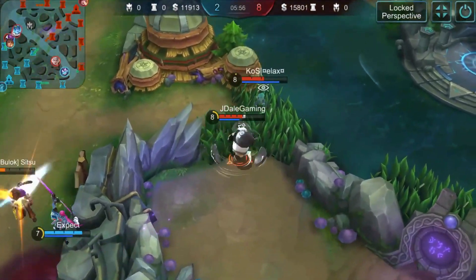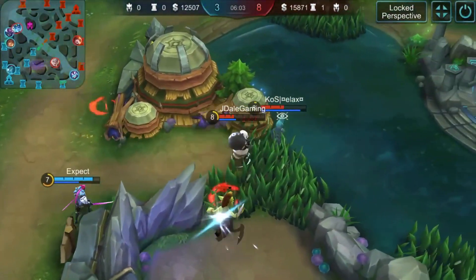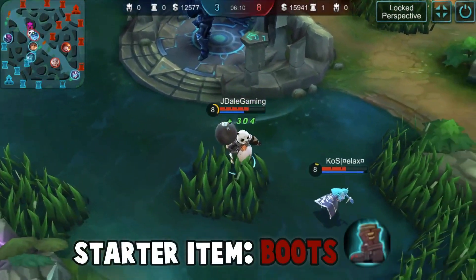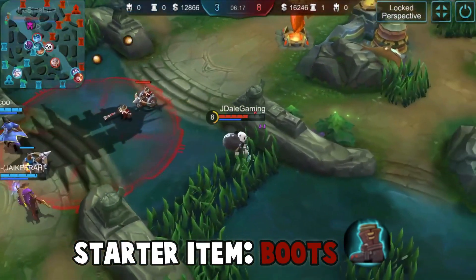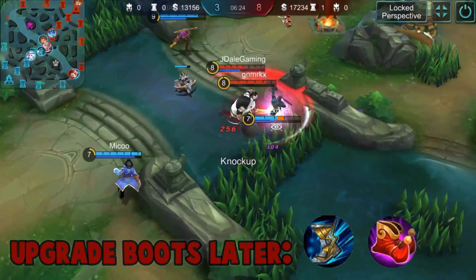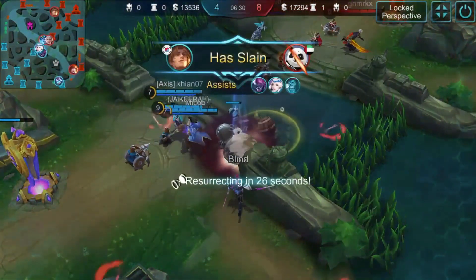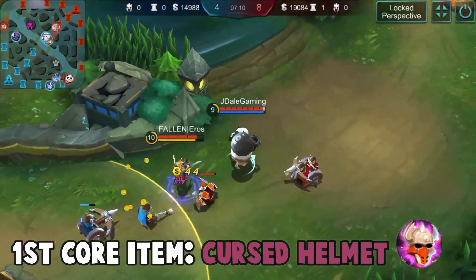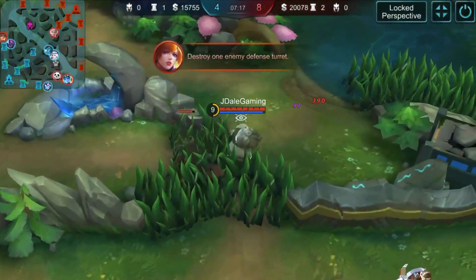My build will focus on cooldown reduction, armor, and most importantly health. I start with Boots because they improve movement speed, which is very important for Akai to chase enemies or escape — very useful in the early game. My core item is the Cursed Helmet, which is great for overall DPS while keeping Akai durable, as it gives bonus HP and magic armor.